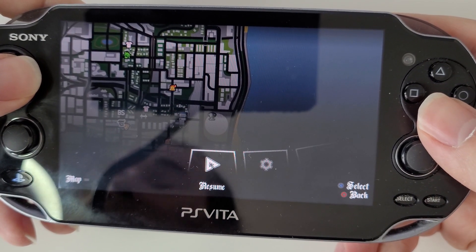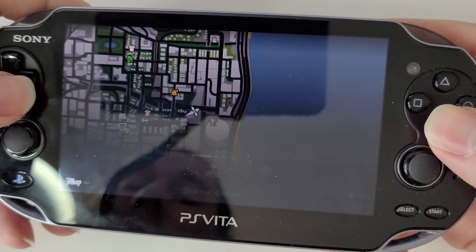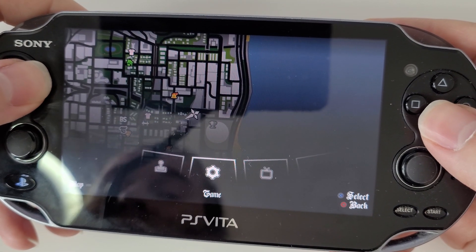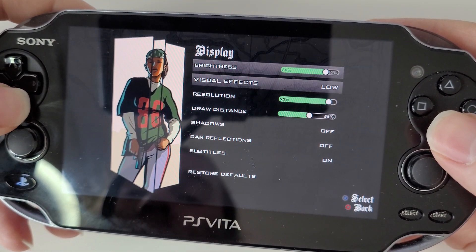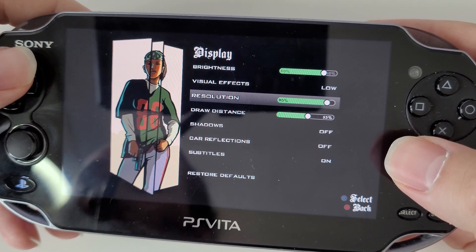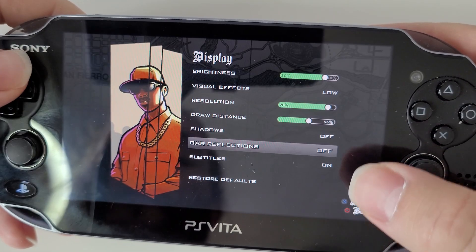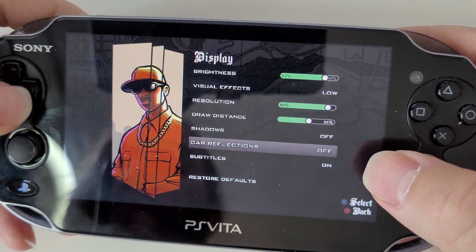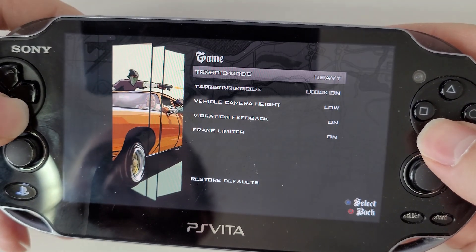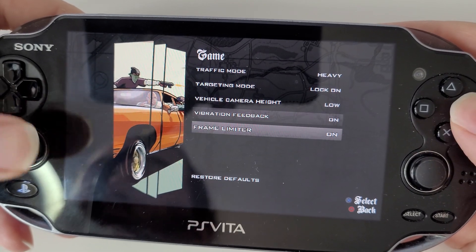When I first played this game I did notice a couple of stutters at the beginning. What I did is I changed the resolution settings down just the tiniest little bit. My resolution is on 90 and the visual effects is on low — I've turned shadows off, car reflections are off, and in the game options I've also put on the frame rate limiter.